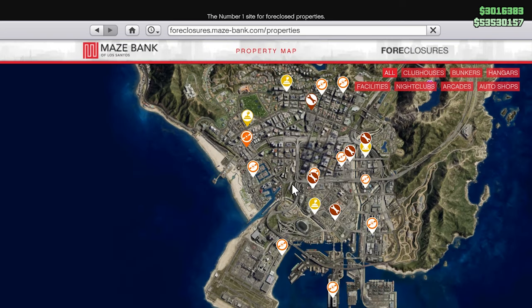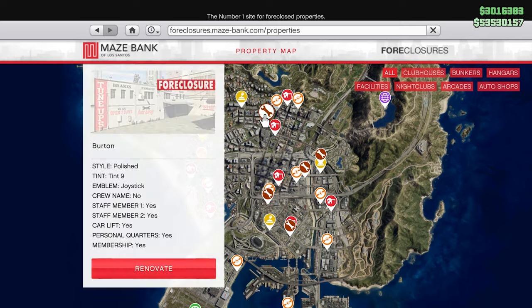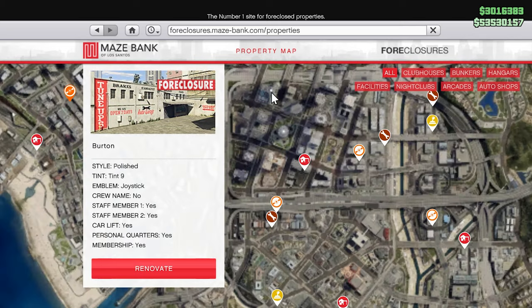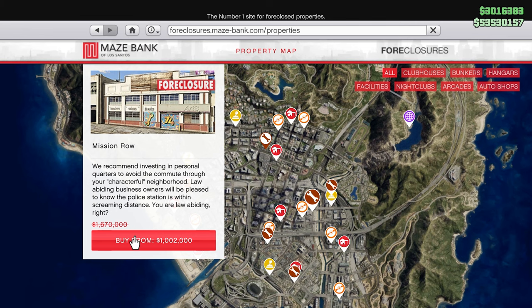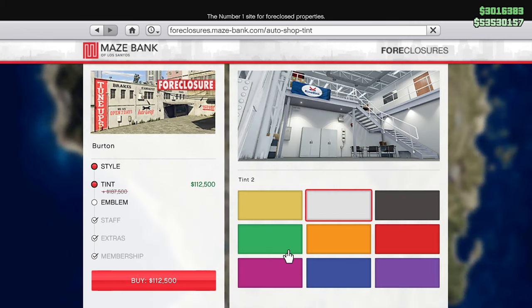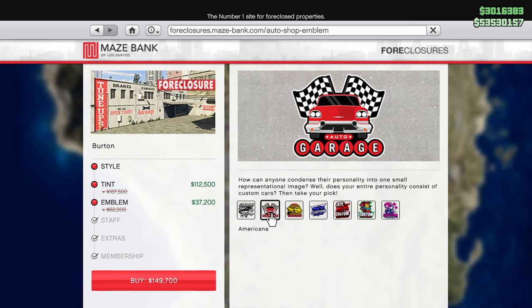If you want to do this heist, you need to go to your foreclosure bank and purchase an Autoshop. This week, as you can see, they are actually on sale and everything within them is also on sale. So if you wanted to purchase one, this week is when to do it. And not only are you going to get it on sale, but just doing the heist like once or twice, you're going to pay for this entire thing.